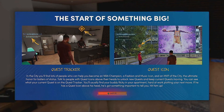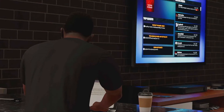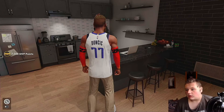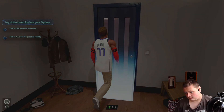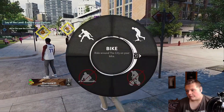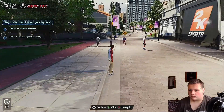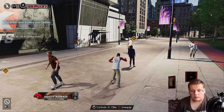Now we have the quest tracker — go talk to Ricky. I'll forget to turn the webcam back on sometimes. I went with the G-League last playthrough, so I think I might go with college this time. Let's go talk to this NPC.